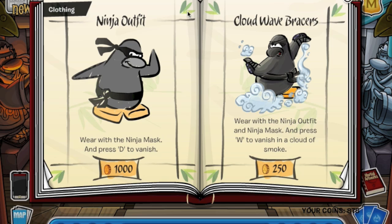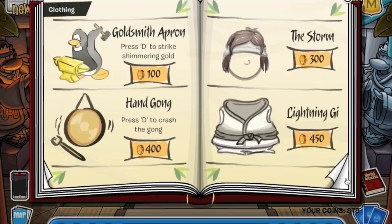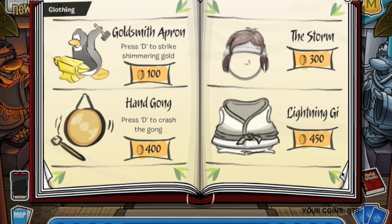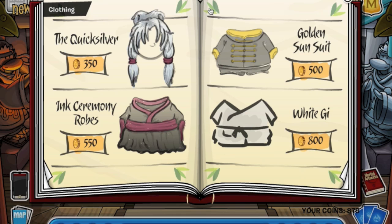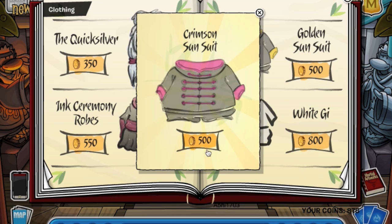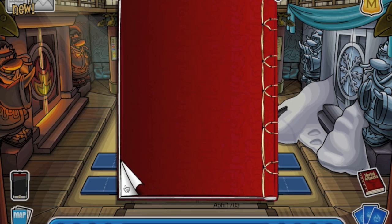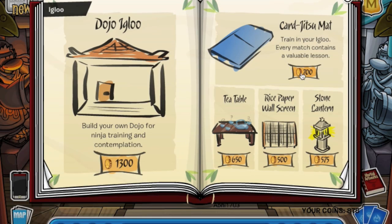Over here, on top of the goldsmith apron, if you click on the leaf you get the Bolt and Thundergy, which I think I already have. And on this page, if you click the leaf on the right side you get the Crimson Sunsuit. That's pretty much all the cheats in this catalog. You can also get the dojo igloo and some Karjutsu mats.